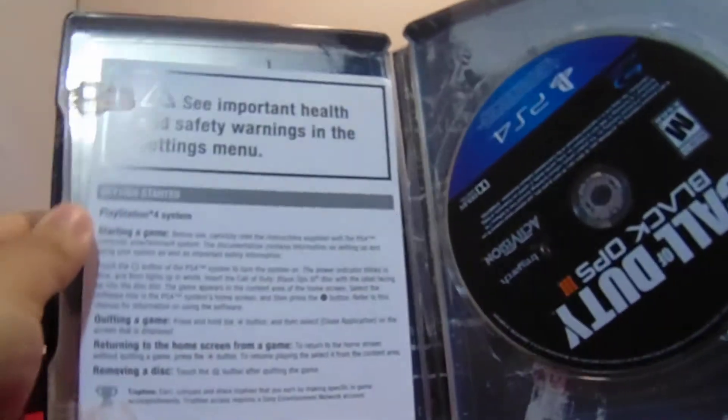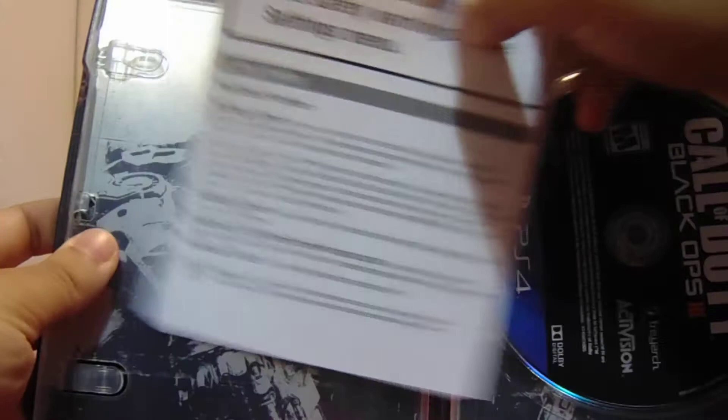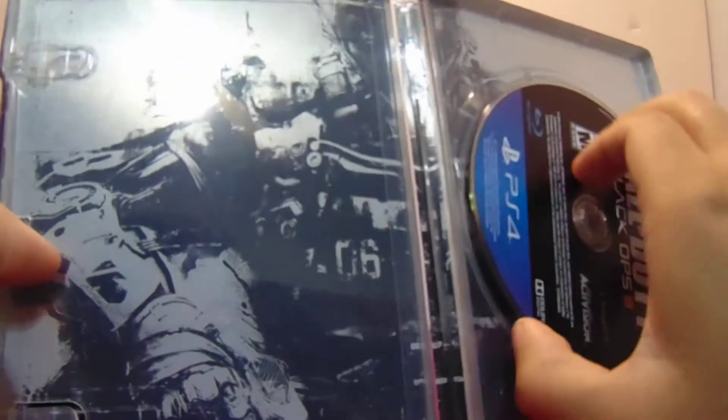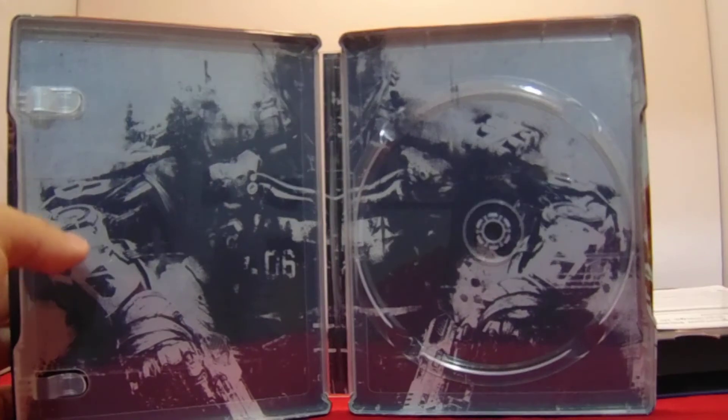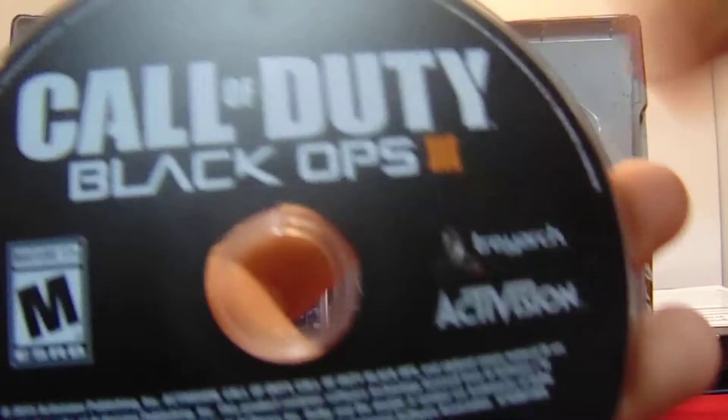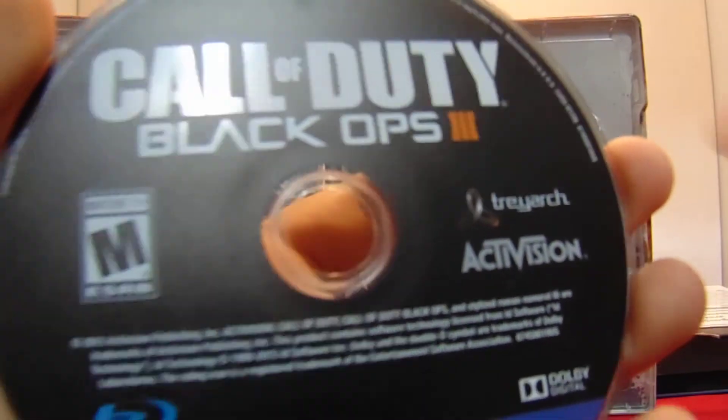Now on to the steelbook case. Damn, this looks nice for real. Let's see what's inside — I thought it was a code for a second but it's just a warning menu. Let me see this background really quick — yeah, background looks nice. It's just plain black.